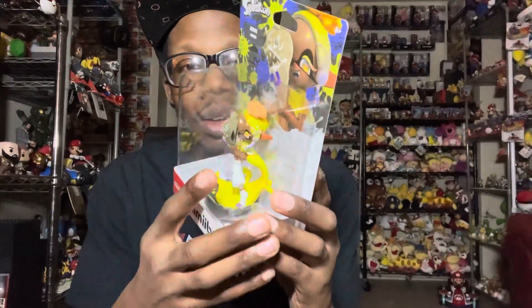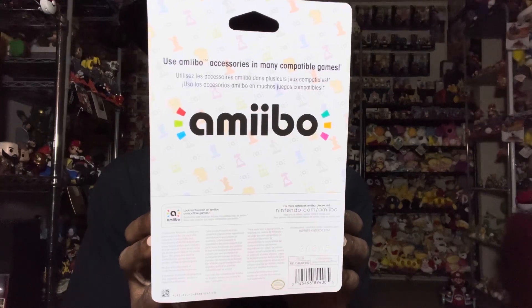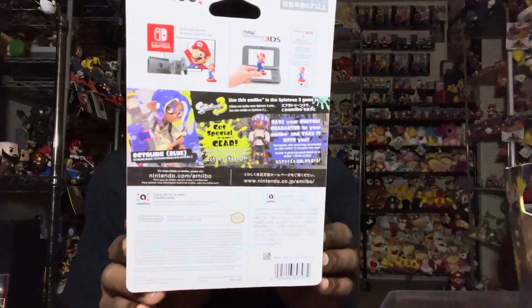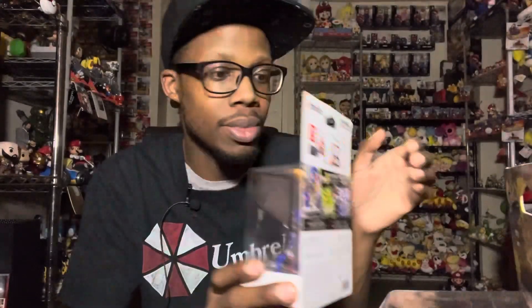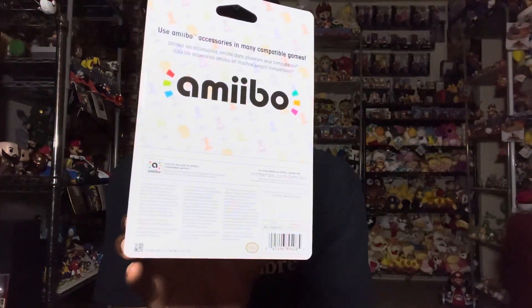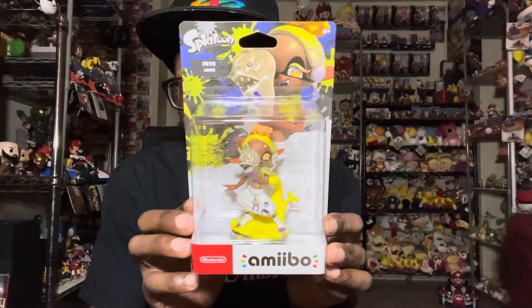Now when I got them I noticed something different about the back — it doesn't show what it does in the game, which is a bit weird because throughout the years they always showed what you can do with them and what you get. Here's an example from when they first released the Splatoon 3 game — it shows you what you get with that amiibo, but this one doesn't show anything. You have to scan it to find out. I think Nintendo did that on purpose, maybe because people were finding a way to scan it without buying it.